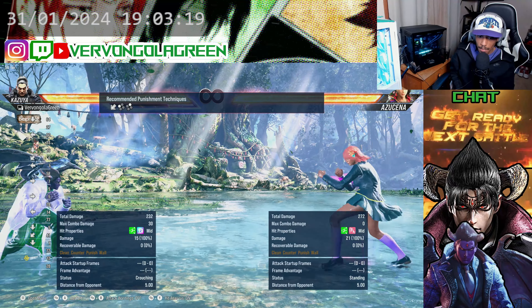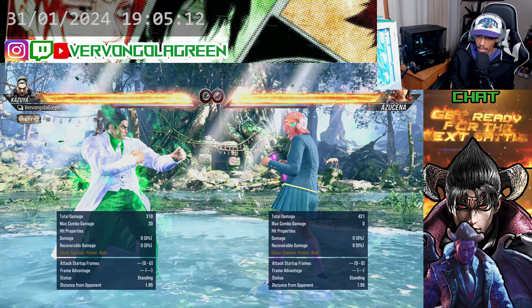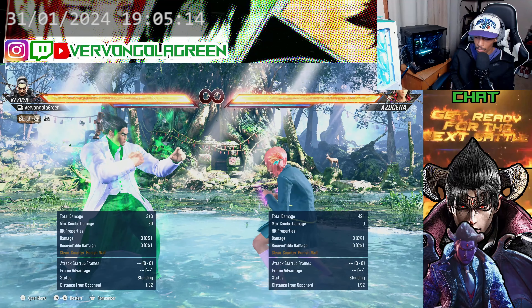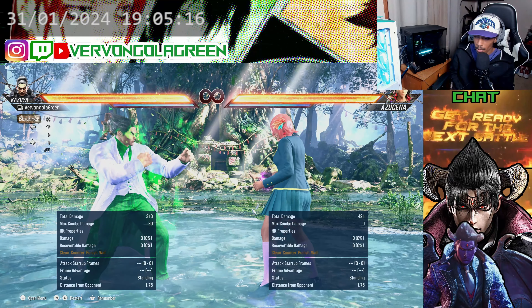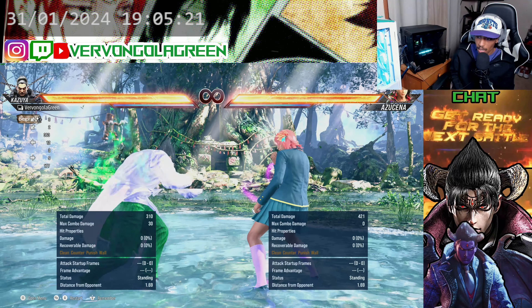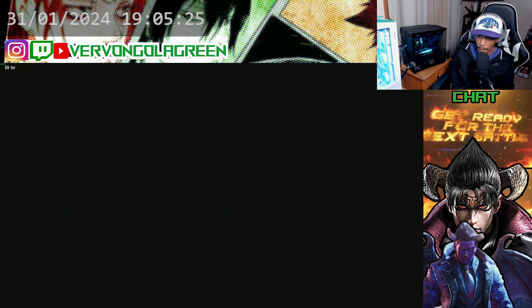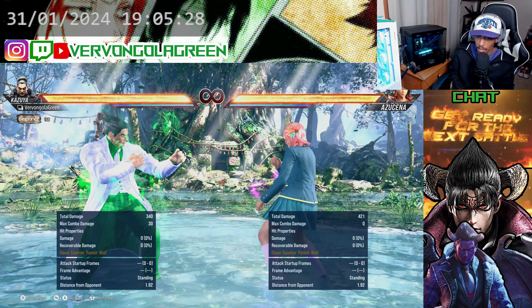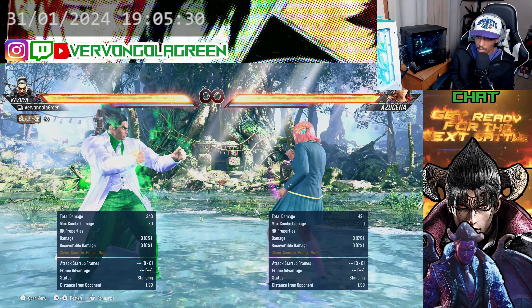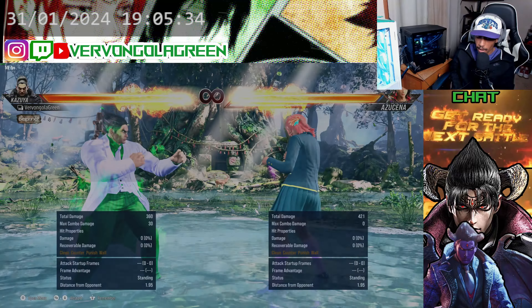Now that we have the basics down for offense, you also want to learn different types of moves with your characters. Whenever you pick a character, always go to the move list, hit RB for All Techniques, and scroll down — this will show all your different moves including normals, rage moves, and heat moves. The next thing I want to talk about is defense.